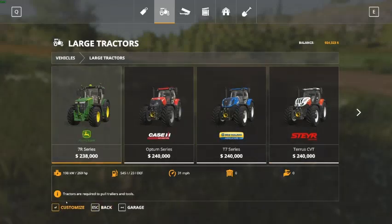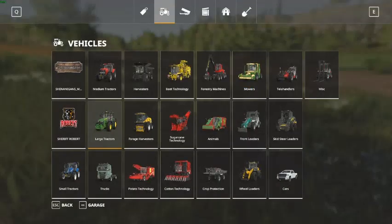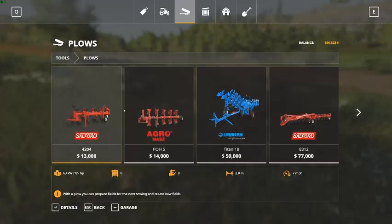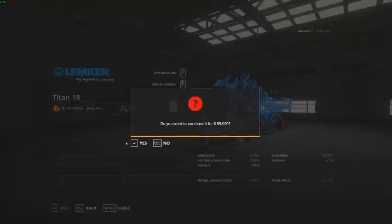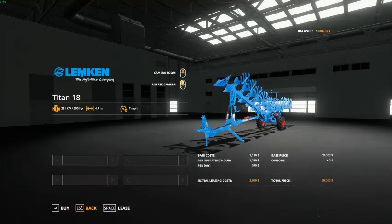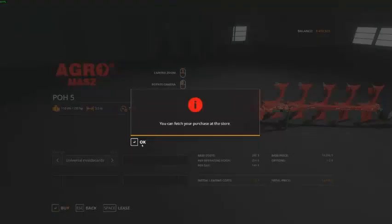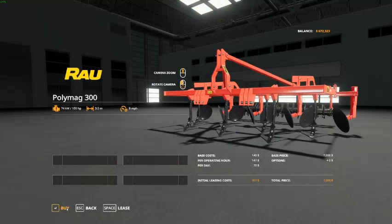I think this one would be good. Let's get this. We don't want to spend too much money on equipment. Let's get a plow. This one's good for a plow. We need a cultivator. I'll get the smallest one since it's the cheapest one.